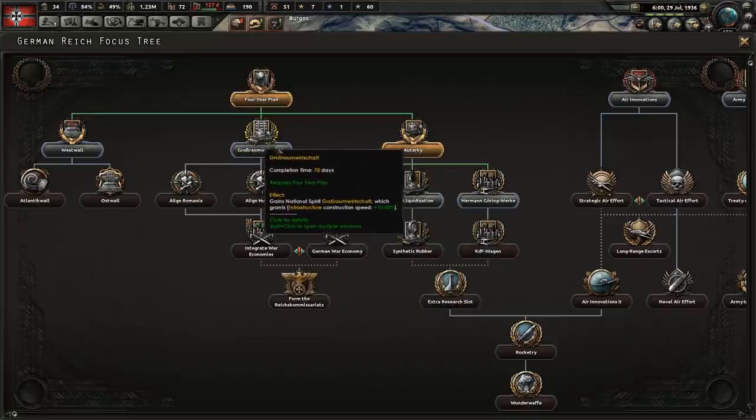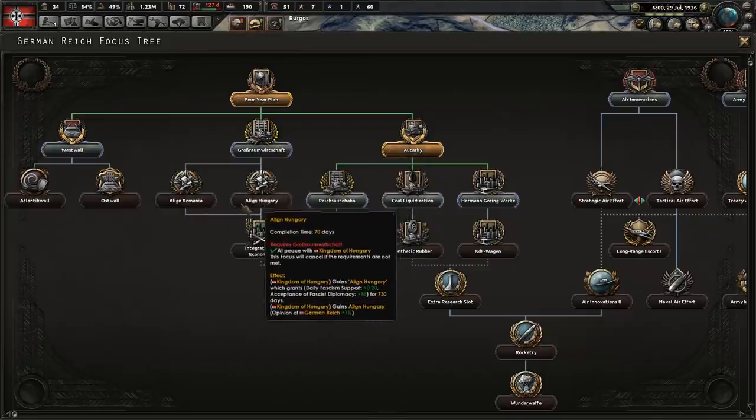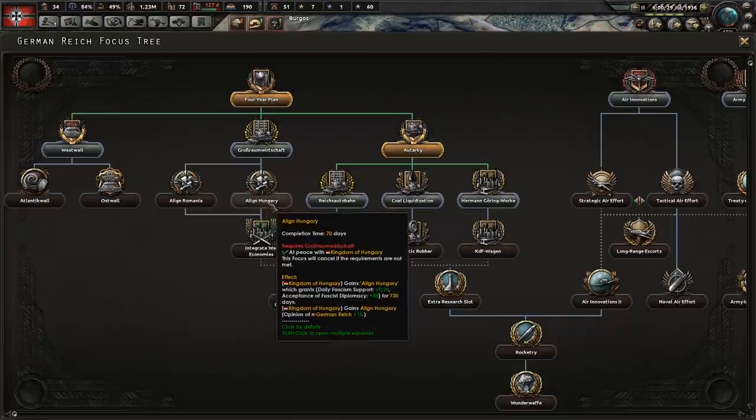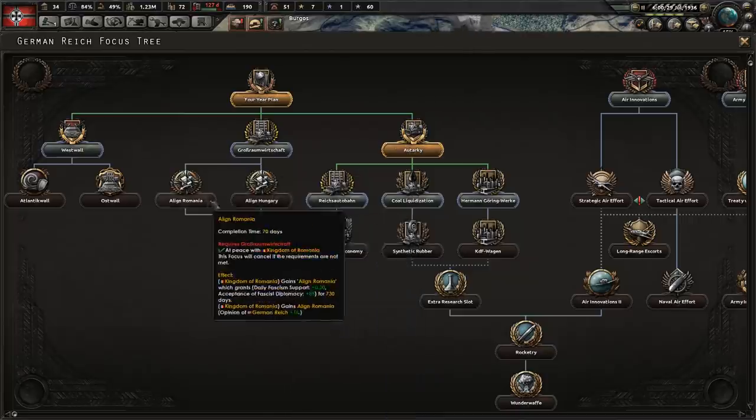We knocked out the autarky national focus. We're left with an interesting choice now — we can't do that one just yet. We can go down this route, which would allow us to align Romania and Hungary quicker, making sure they end up in our faction, improve their opinion of us, and get them fascist. That's something I definitely want to do. We only need one of these two routes, and we should also beeline towards that extra research slot.